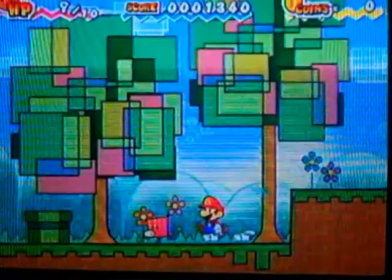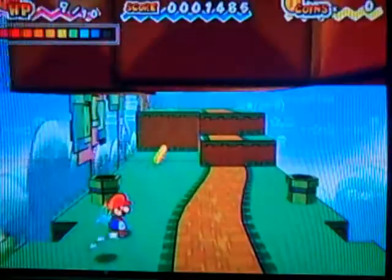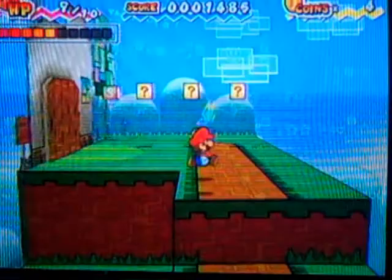Hi everyone, welcome back to Let's Play Super Paper Mario. This is River 2000, and we are in World 1-1. We just learned the flip technique from Bestovius. And with our new flippability, we can get things that we never saw before, like new items and blocks that are hidden behind walls.